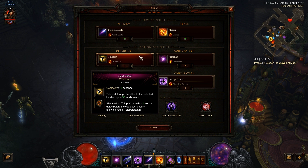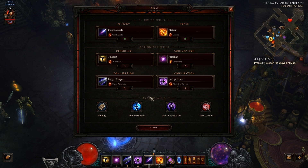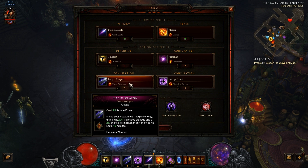Now onto the three main wizard damaging buffs. First, I use Familiar with Sparkflint, which gives you an extra 10% damage overall. It also gives you a familiar that flies beside you, doing 179% weapon damage — off and on crits, about 1 million to 1.5 million damage. It shoots when you shoot, not a free cast, but it's the damage we want. Next, I use Magic Weapon with Force Weapon, which gives us an extra 20% damage — not weapon damage, just damage overall.